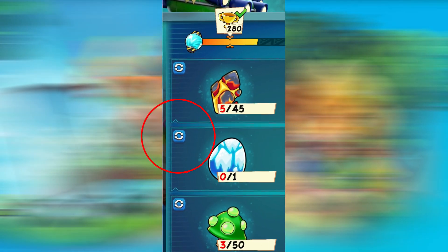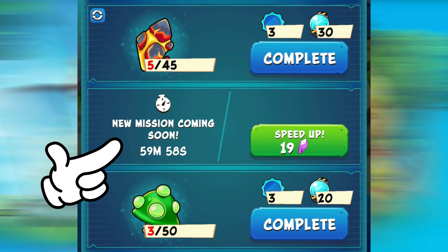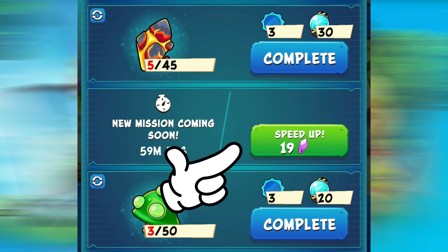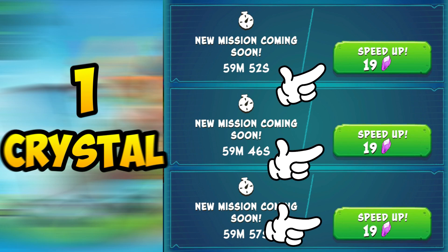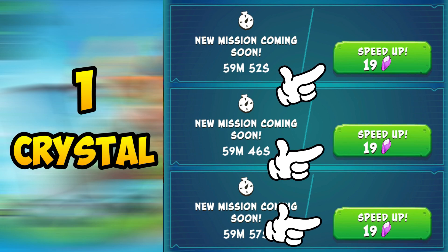Whenever you reset a mission, you can either wait for an hour until a new one comes out, or simply pay 19 crystals to refresh it immediately. Well, sometimes this will be shown as one crystal, and that is where the problem begins.